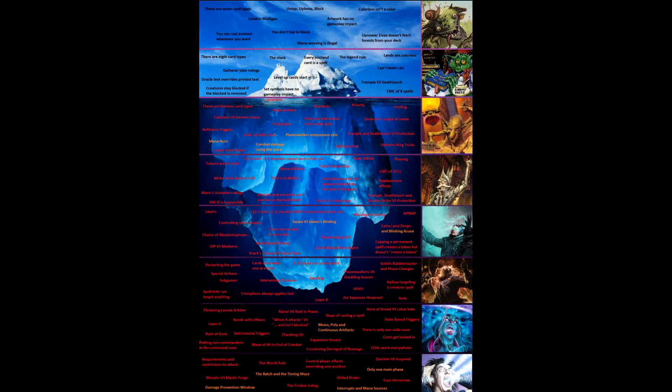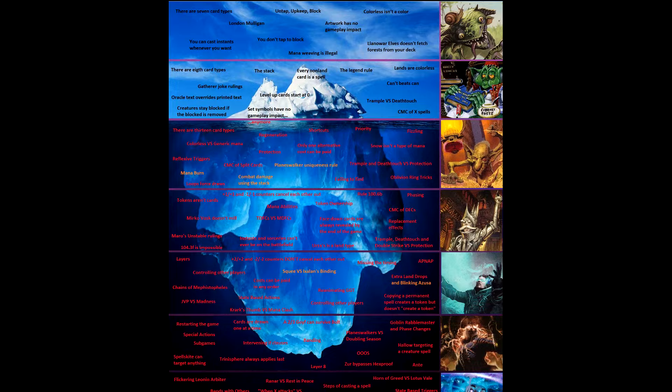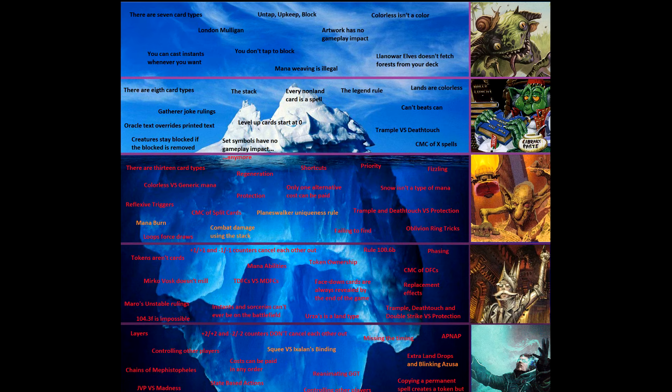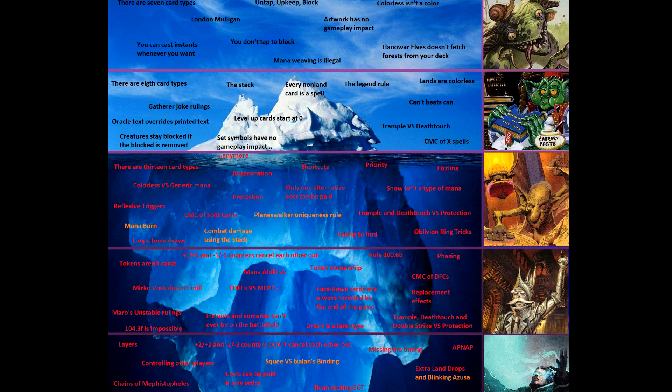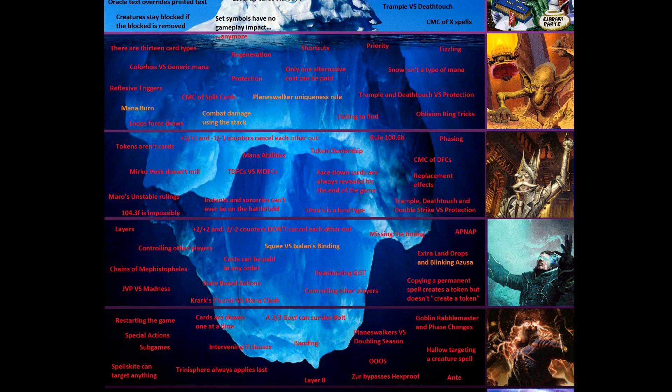Icebergs are a way of presenting information on a particular topic, starting with more well-known information near the top, and working down to more obscure information near the bottom. This is the Magic the Gathering rules Iceberg. Magic is a very complex game. The complete comprehensive rulebook is 250 pages long, and there are over 20,000 unique cards, so of course there are all sorts of weird edge cases and strange card interactions. This Iceberg explores some of these.